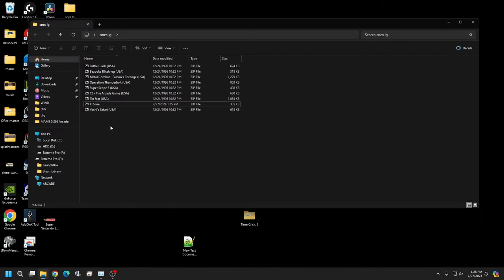Go ahead and make a note — these are the files you're going to need. You can find these in any no-intro set on the Internet Archive. Chances are if you already have an SNES library, you'll have these games too. The ones you need are: Battle Clash USA, Bazooka Blizzard USA, Metal Combat: Falcon's Revenge USA, Operation Thunderbolt, Super Scope 6, T2 Arcade Game 10-Star, X-Zone, and Yoshi's Safari.